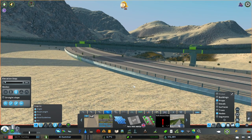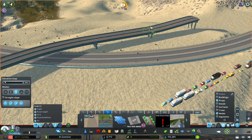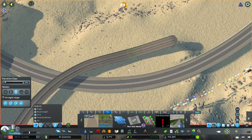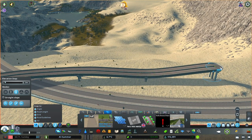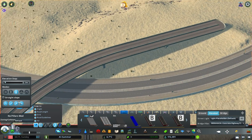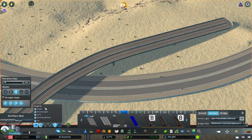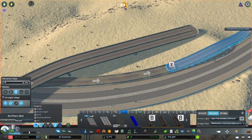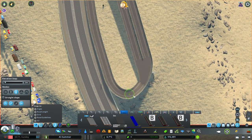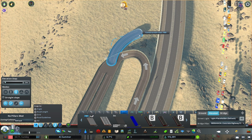One thing I did forget to do at the end of this video is just to align the lanes. You know how when you go into the TMP mod where you can connect the lanes — I forgot to do that, so you might notice some cars going across the median or going where they're not supposed to. I will make sure I fix that all up off camera, so don't worry about that.